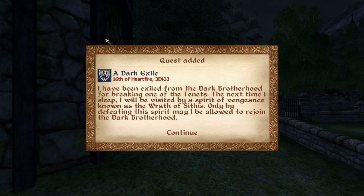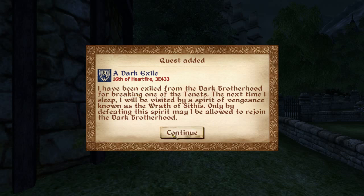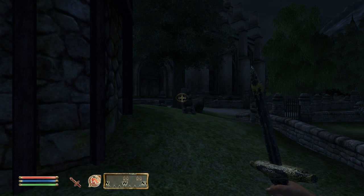You'll receive a quest update saying you've been exiled from the Dark Brotherhood for breaking one of the tenants. The next time you sleep, you'll be visited by a spirit of vengeance known as the Wrath of Sithis. Only by defeating the spirit may you be allowed to rejoin. The quest should now be added to your journal, and the next thing you want to do is head to an inn or anywhere you can sleep to advance this quest.